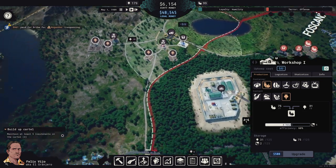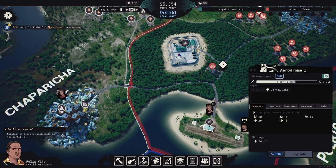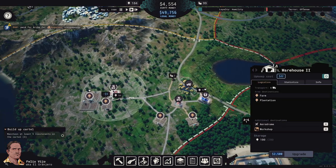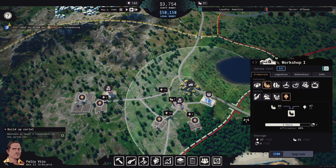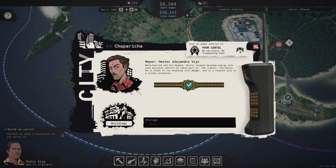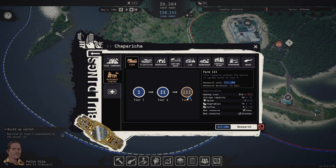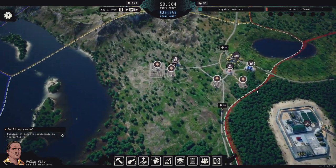Checking production: 26 went out but only 14 stored at the aerodrome. One truck is heading to the aerodrome, one going to the checkpoint — that's fine. For research, we could do Farm Tier 3 or Plantation Tier 1. Let's research the Plantation — it's expensive but worth it.